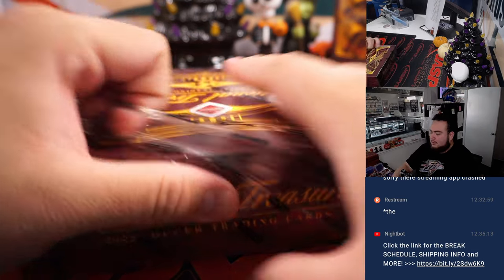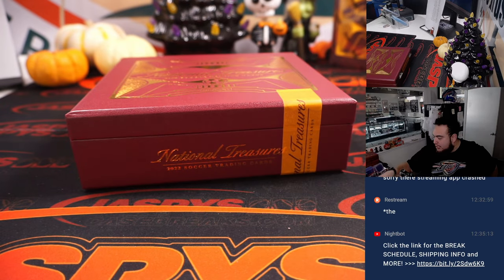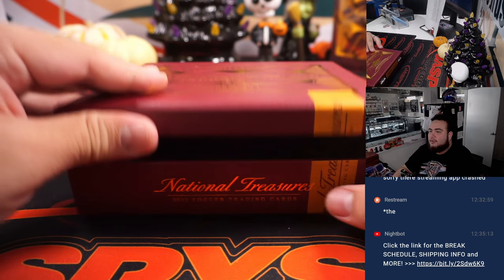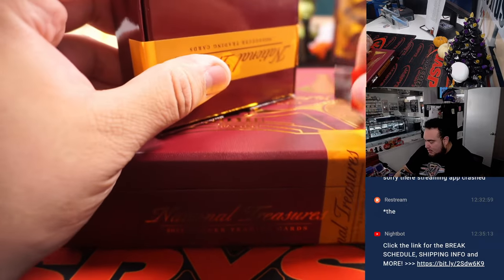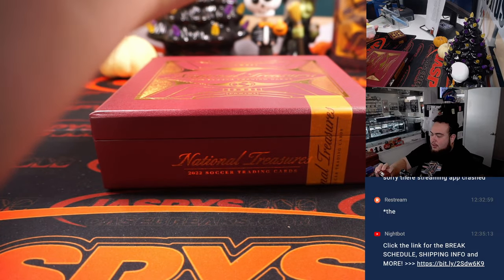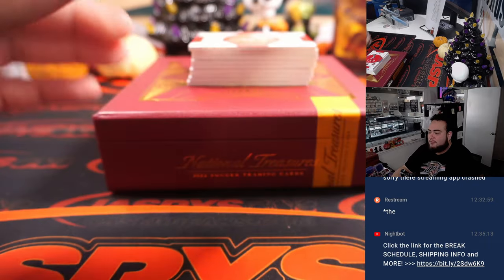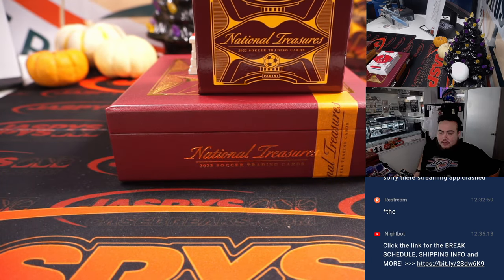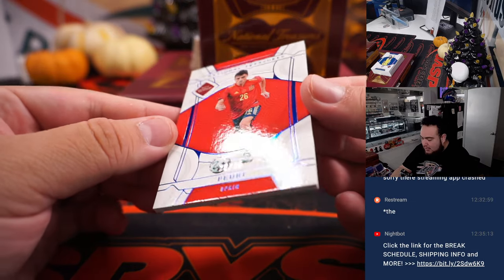Good luck guys. We didn't get a live triple autograph book, but we did get a redemption for one for Yuri, which is a very nice one. Let's see what we can get here in box number three out of four. I think we're going to get done with all this World Cup Soccer today — the way we're going, if I could sell out a whole case before three, Joe will have plenty of time to do breaks numbers five through twelve. Here we go — we got a little Pedri for Spain, that's 20 out of 25.